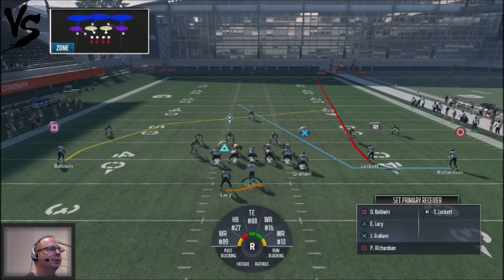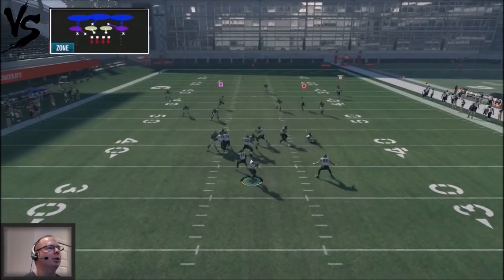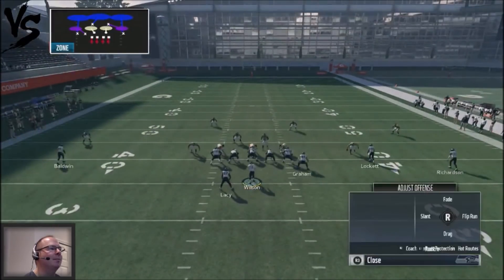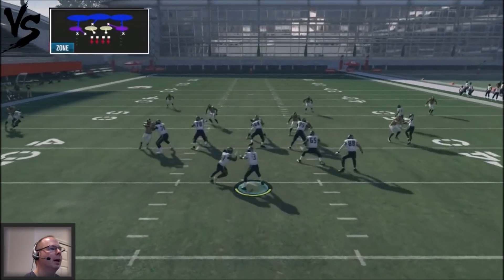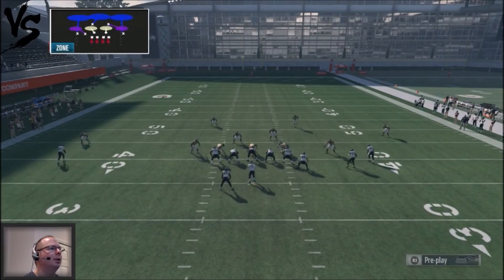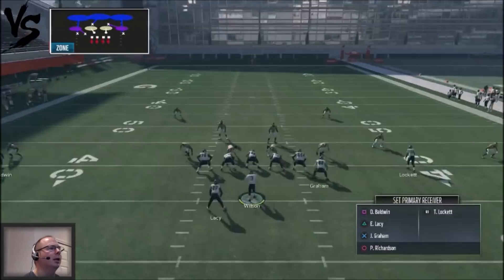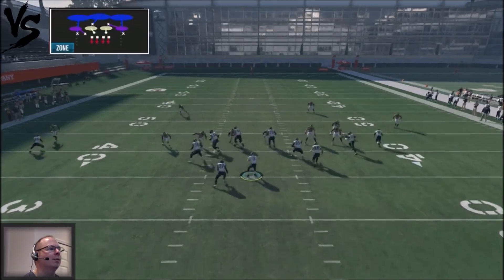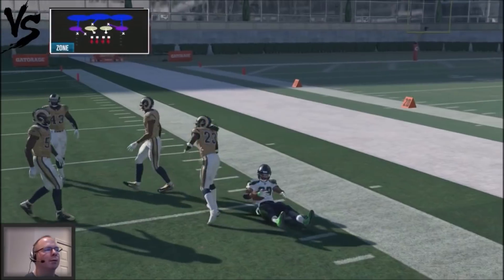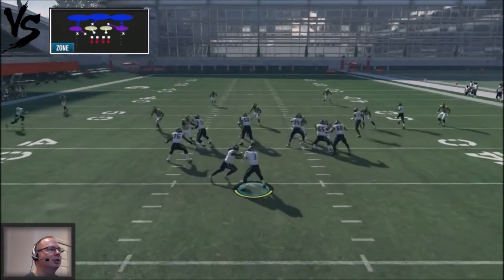Against cover three with a single high safety — it's either cover three man or zone — with no press, we're going to look for that crossing route. That's the area we're going to try to attack. You might be able to get the crossing route open, but this is not the ideal situation for cover three because defenders generally will fall into that area. This play is more ideal for cover four, and I'll show you how cover four just gets destroyed.